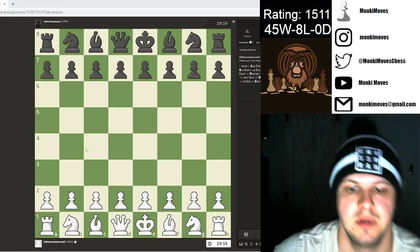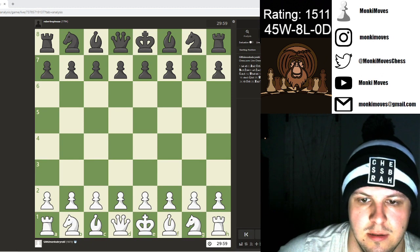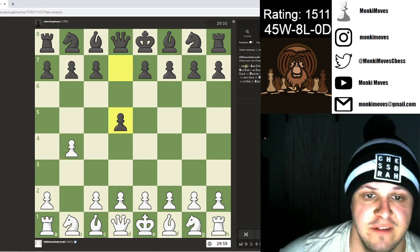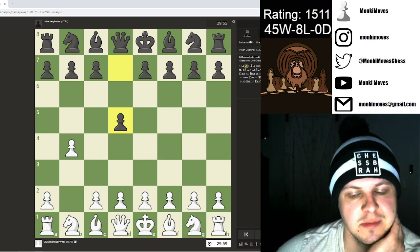Alright, welcome to another game review! I had the white pieces, so of course I played b4. I got d5 played against me, which is not too common but you do see some play against it.